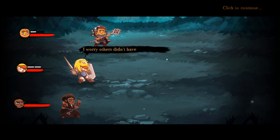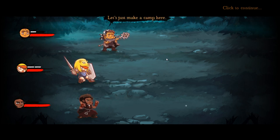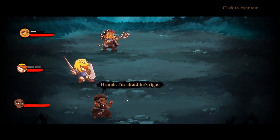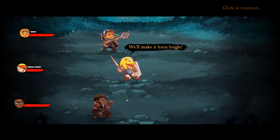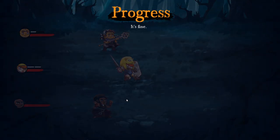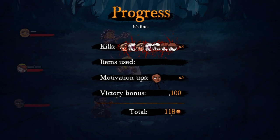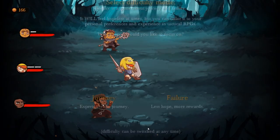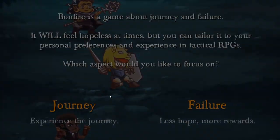Good work. We've moved away from our goal too. We are such downers. Let's just make a camp here — a suicidal quest can wait a day. It's not like the world can get any worse. I really like the way it shows skills — I think it's really nice. You get a bonus from motivation ups. It shows how many items you've used, the total victory bonus, and we've got the money. You can use the money to buy more items. One part of the game is about journey and failure — it will feel hopeless at times, but you can tailor it to your personal preferences. Which aspect would you like to focus on: Journey or Failure? We're going to go Journey.